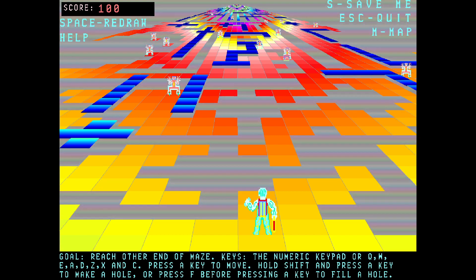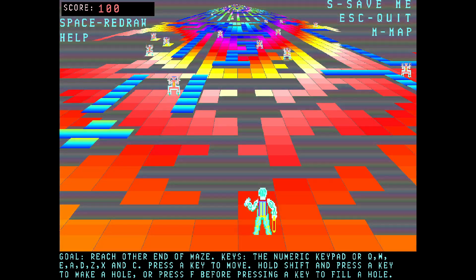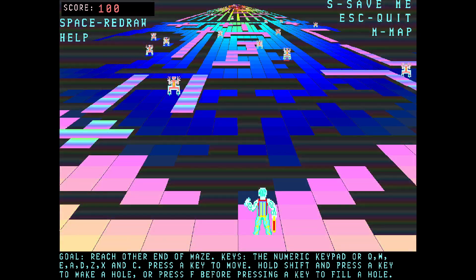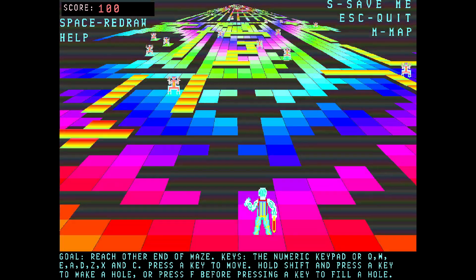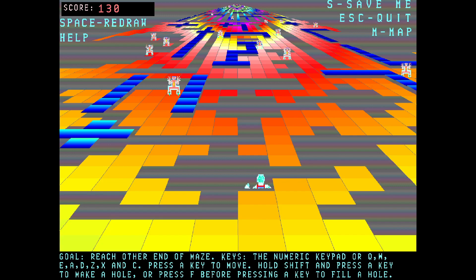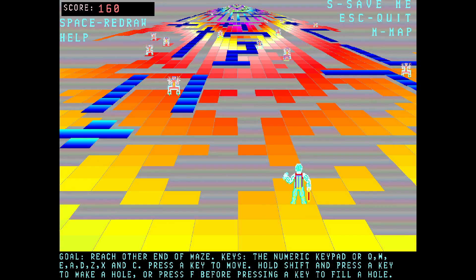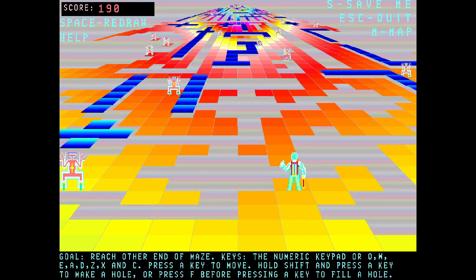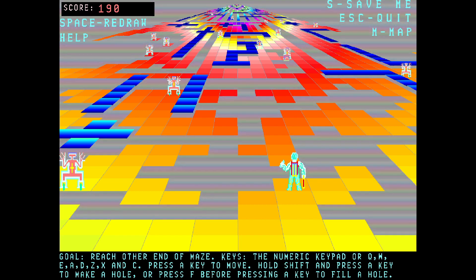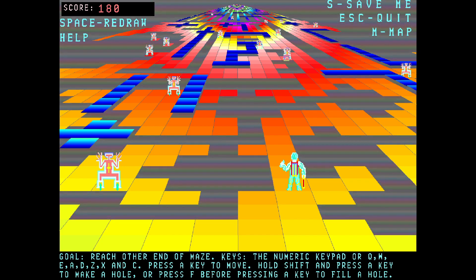So the goal is to reach the other end of the maze, and the numeric keypad is the way to move your little character. You can hold Shift and press a key to make a hole in this crazy colored maze. And you can press F before pressing a key to fill a hole in the maze. It's turn-based. I've filled a hole there by pressing F and up, but obviously I haven't moved forward and that took a turn.